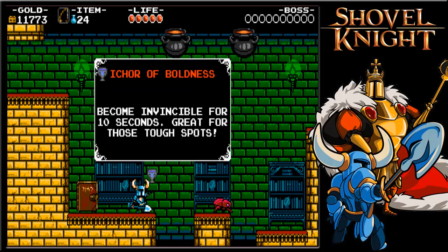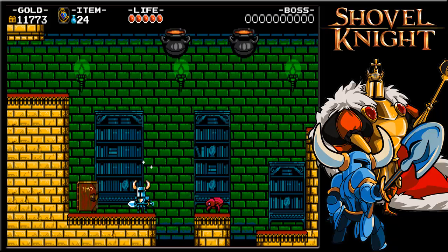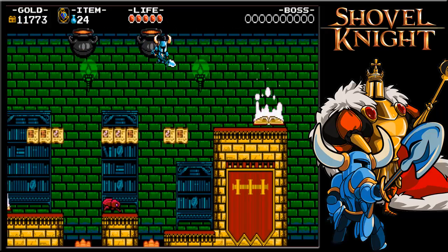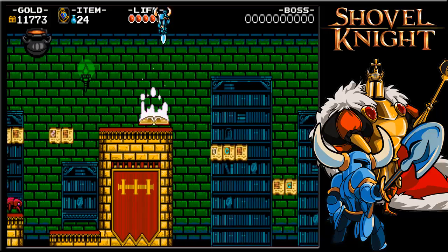He filled it with Inker of Boldness, which is actually my favorite one. There's three: one that restores your health, one that makes all treasure magnetize to you for 60 seconds — which is really sweet — and there is the one I just got, which makes you invincible for about six seconds.